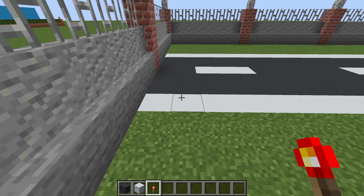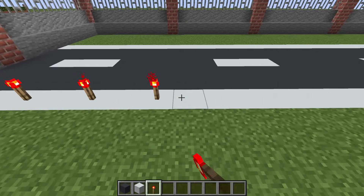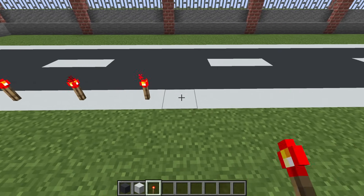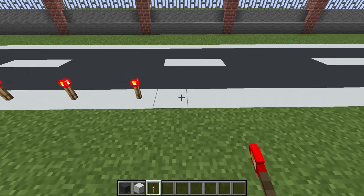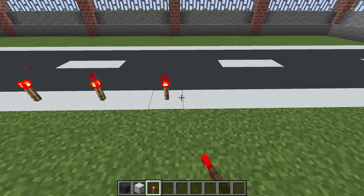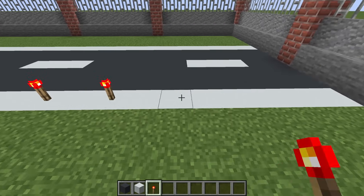Then lastly we are going to leave a gap of one on the ends of our row of white concrete and then we will place a redstone torch every other block just extending down the length of the strip.